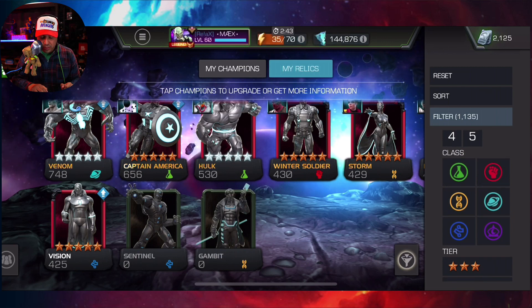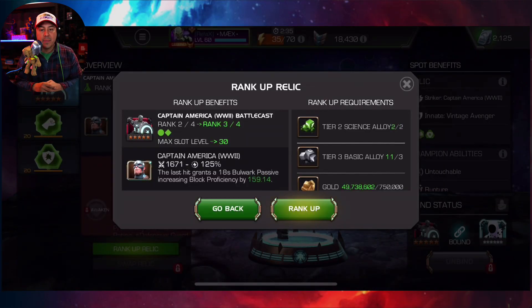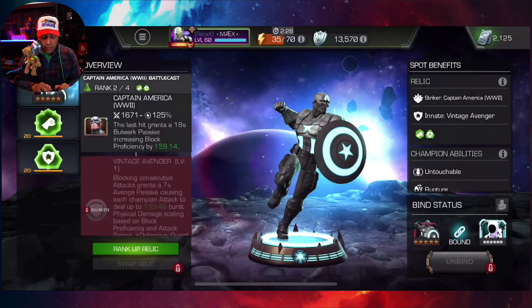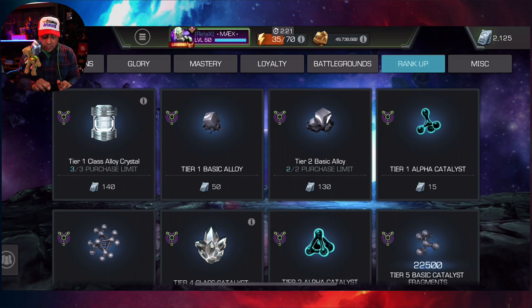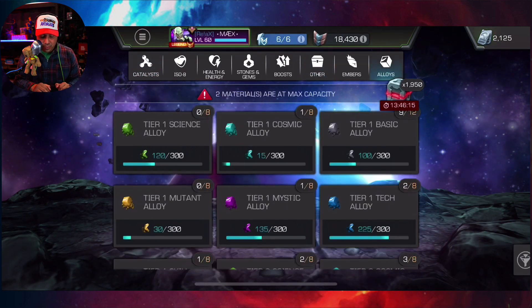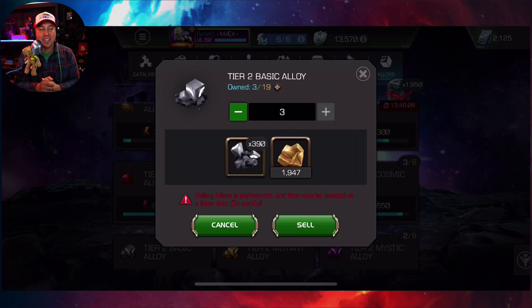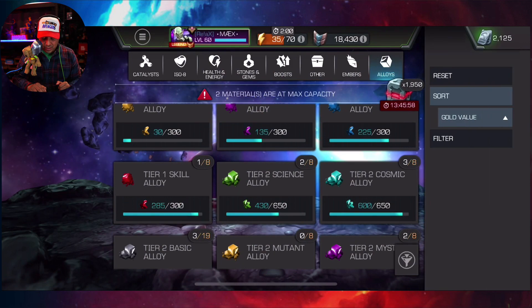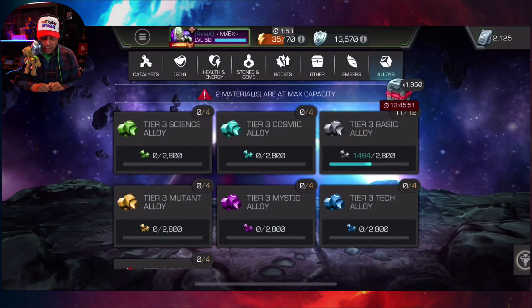As soon as you get a five-star you have the option to rank it up. For a rank 2, like Captain America, I'm going to need tier 3 and tier 2 alloys. The tier 3s are not for sale so those still have to be formed. But for tier 2s — if you go to inventory you can sell those, meaning you could buy them with units every week, sell them, and use the fragments toward tier 3s.